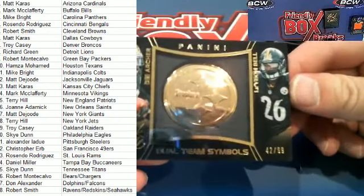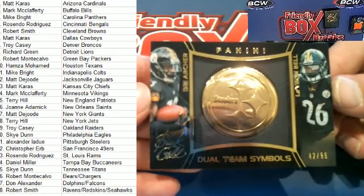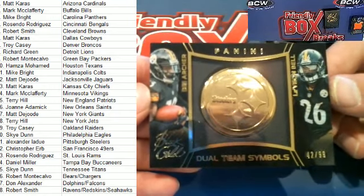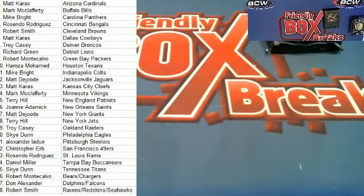And last one here — team symbols, 42 of 99 right here. Archer and Bell — nice one there. 42 of 99 for the Steelers. That is Alex L, who will get a hit in the FBB series.